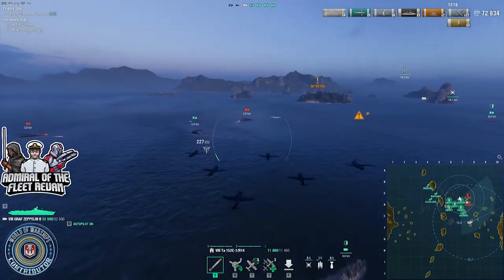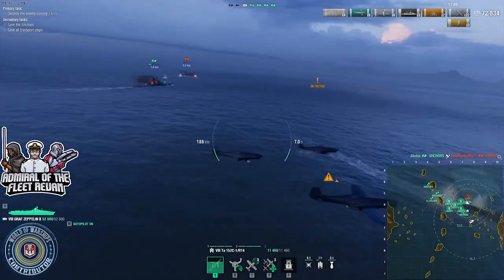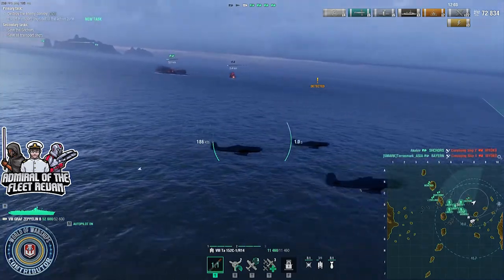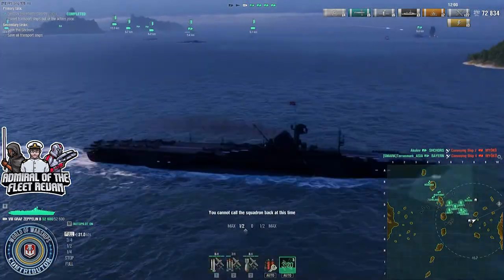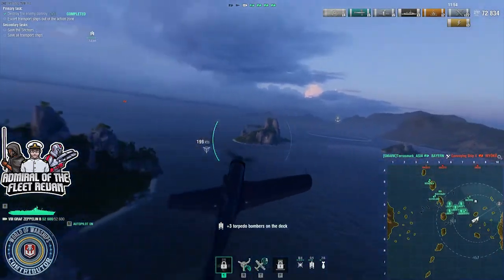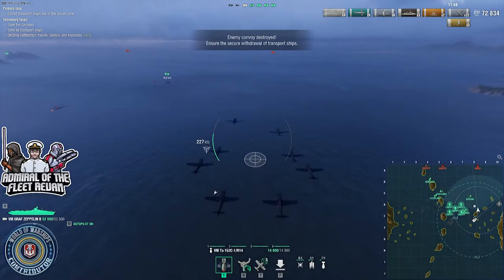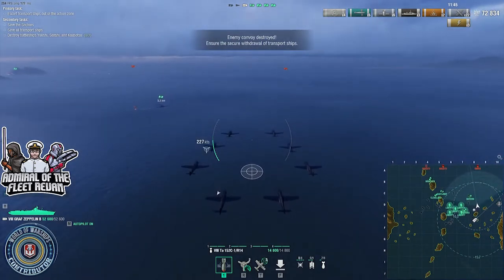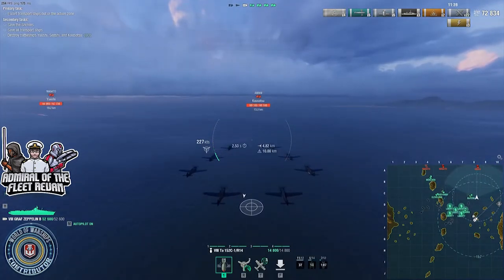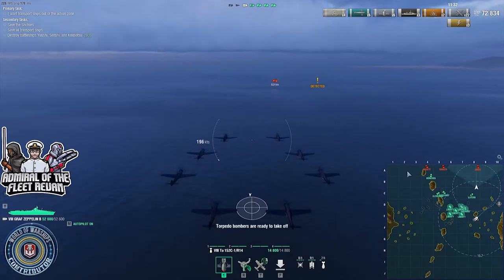Oh, there you go — all of our secondaries. Well, we've got our battleships coming and so far I haven't seen an allied warship come into play, but that's all right. We've got a tier 8 Amagi and two tier 7 Nagatos — the battleships appearing on the top of the map.